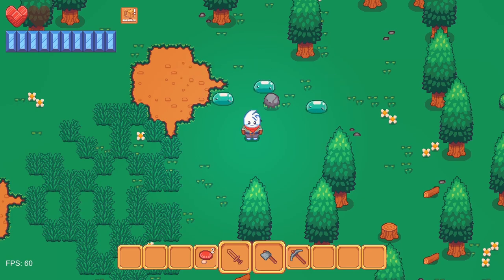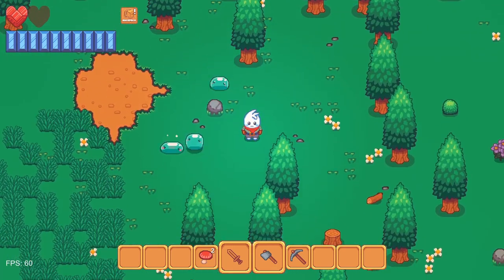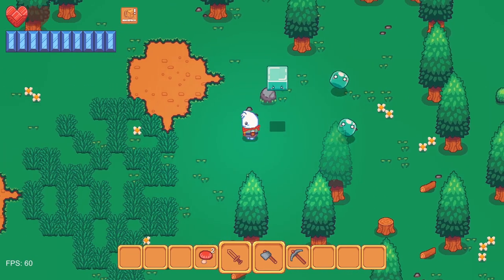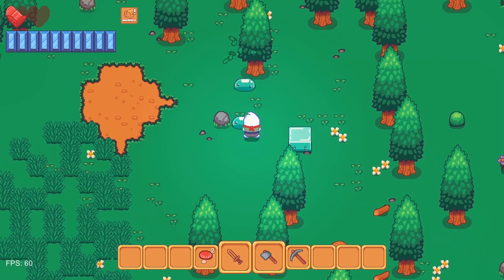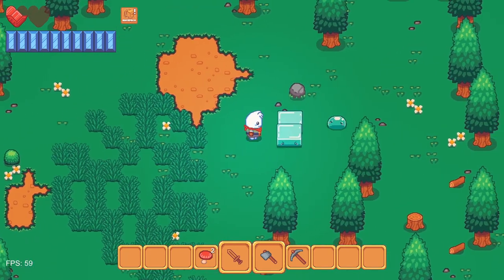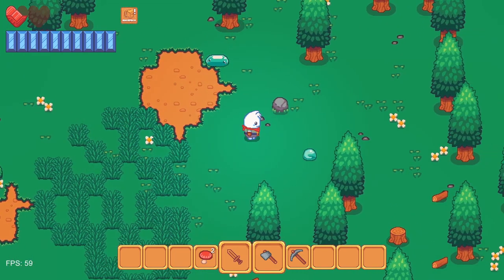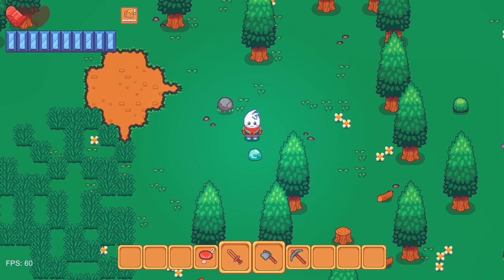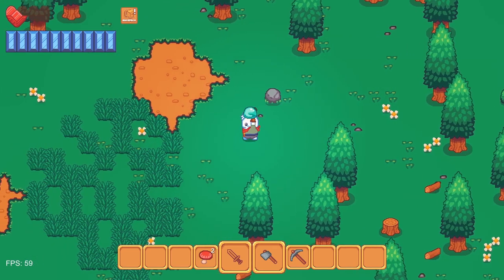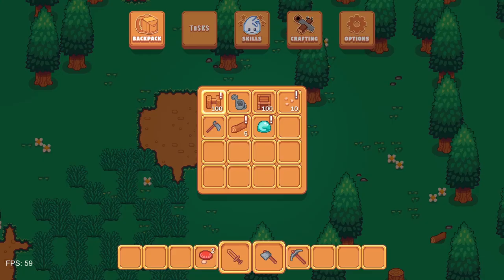We can also add a lot of slimes and see how this changes up your strategy. You have to actually think about it — you don't want to be standing in place for too long because if you're swinging at one, you get hit by the other. You have to kind of corral them together and try to hit them all at the same time. You can see the slime can also drop items. Right now it's just dropping a slime glob, which you can put away into your inventory.